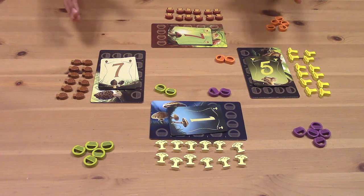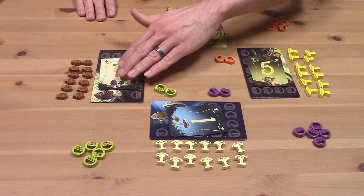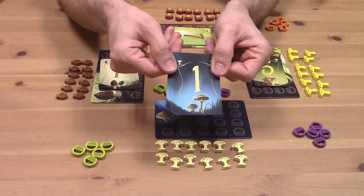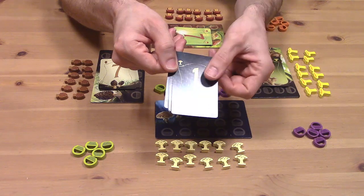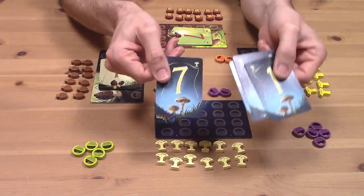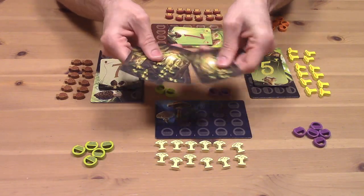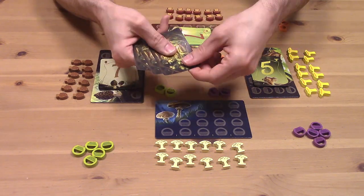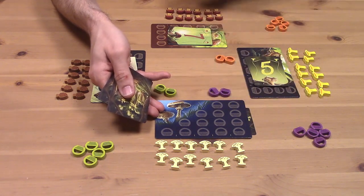The mushrooms we're going to be collecting are the porcinis, the chanterelles, the parasol, and the morels. Each of those different mushroom types has a deck of four cards, which represent the four scores it could be worth at the end of the game — a one, a three, a five, and a seven. When the game starts, we're going to shuffle each mushroom's deck of four and choose one of those hidden cards at random to be its score at the end of the game. I'm going to tuck that underneath the parasol's board here.